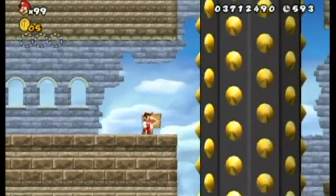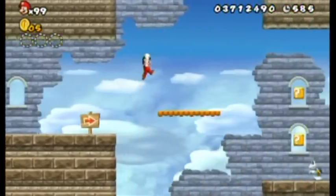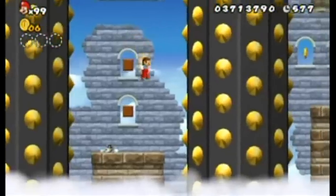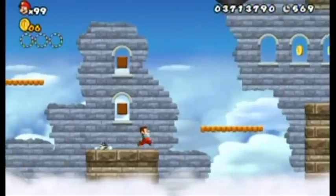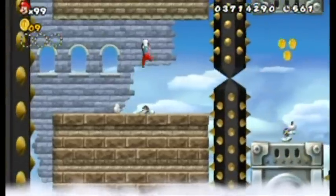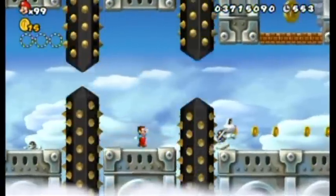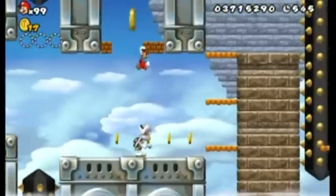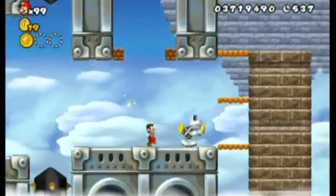The gimmick of this castle is mega spikes — it's really full of them, so you've got to keep your eyes peeled. Hopefully I'll make it through in one piece without getting shredded. That dry bones didn't come back to life as quickly as expected — I think it's because its head fell off the edge, which makes it revive slower. There's the first coin right up there, so I'll use this dry bones to get up there. Got it — coin one.